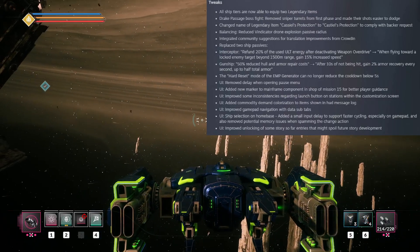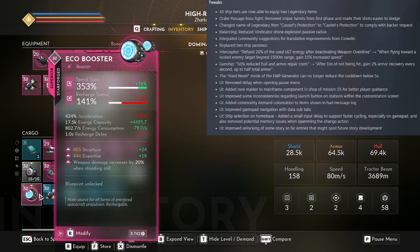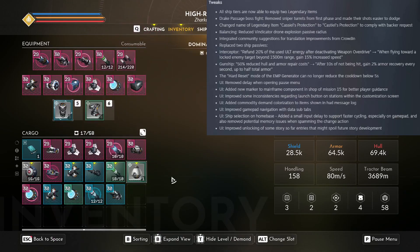For the Drake Passage boss fight, they've removed the sniper turrets from the first phase as well as making their shots easier to dodge, so you should have an easier time taking care of him.